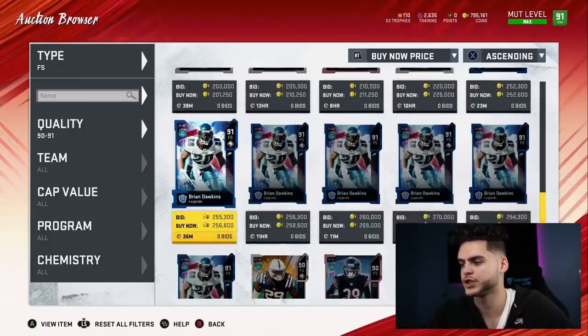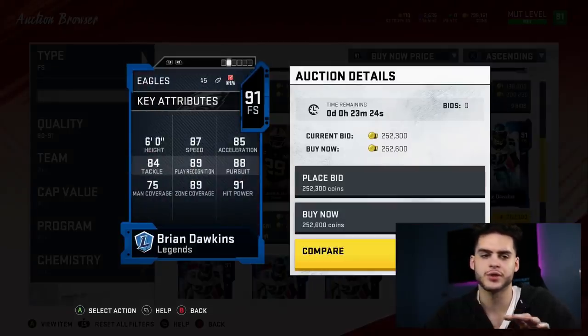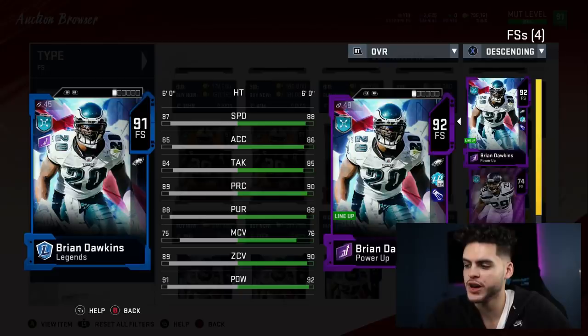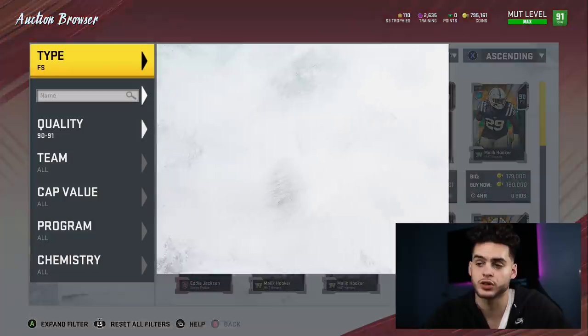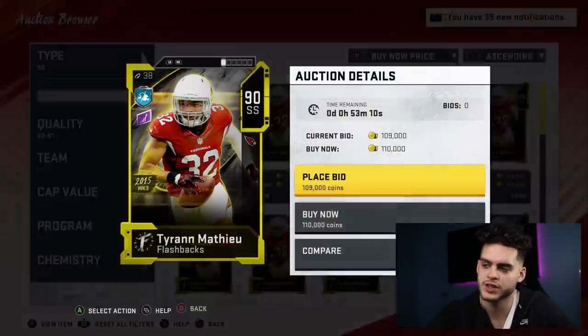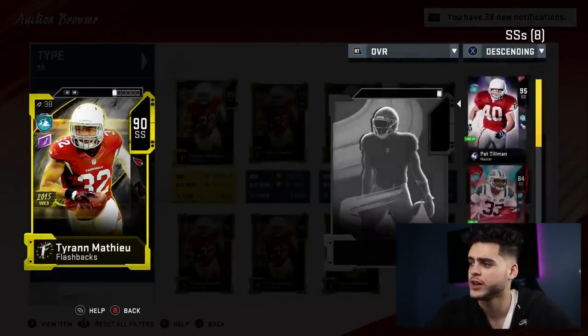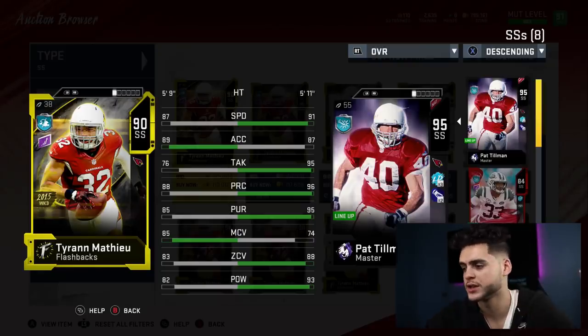At free safety, Brian Dawkins for around 250k is unreal for the price point. Powered up, he has above 90 hit power, above 90 zone, above 90 pursuit, and with chems, above 90 play rec, with 88 speed and is six feet tall. You don't get those coverage stats at that price point. At strong safety, just get your Pat Tillman powered up — it's free, just takes time. Go grind out the solos and get him powered up as far as you can.